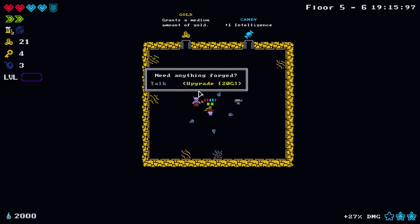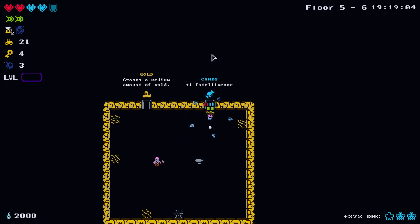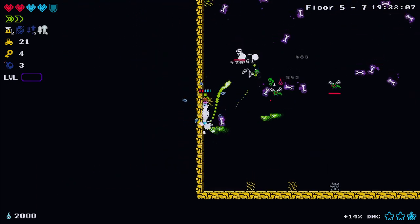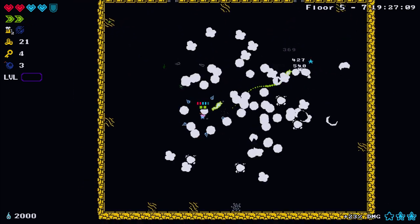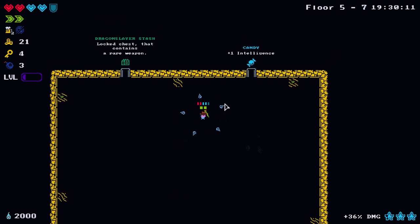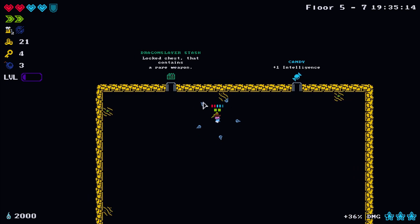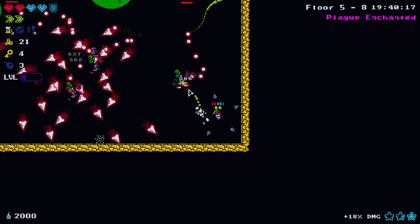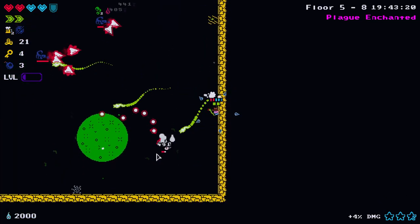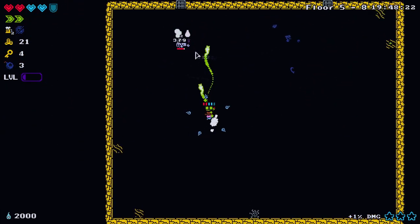If you talk to the blacksmith you can upgrade your currently equipped weapon for 20 gold. But I'm looking for a better weapon and don't want to spend my gold. There's a rare weapon chest - let's go for it, though it could be from any class, so it's extremely lucky if we actually get an intelligence weapon.